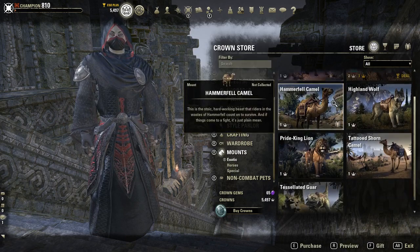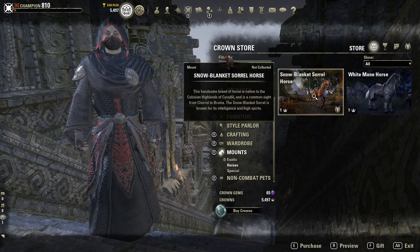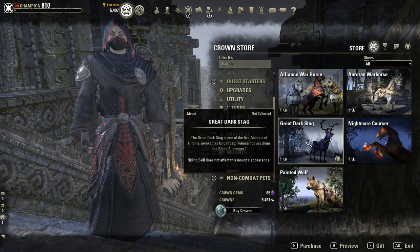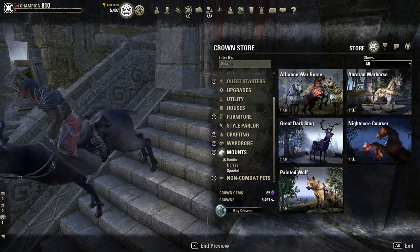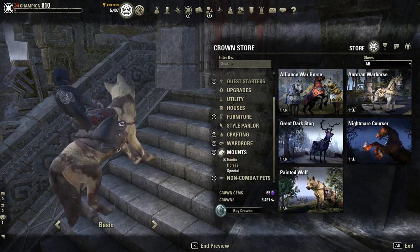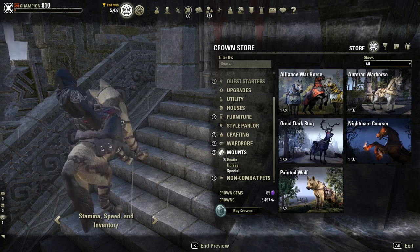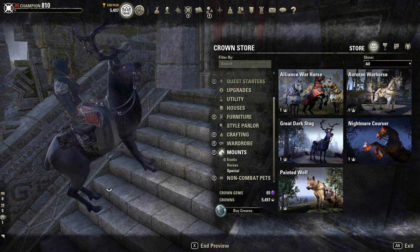Let's take a look, see if they got any cool mounts in here. There you go — the Great Dark Stag. You'll probably see that one arriving everywhere. The Painted Wolf — that's interesting. I suppose we should show these to you, how they look. Let's go back to the Dark Stag. Oh, it doesn't give you that option.